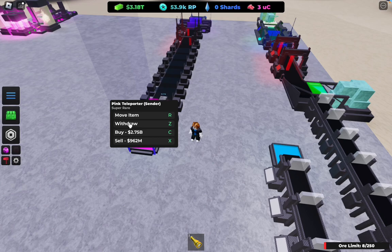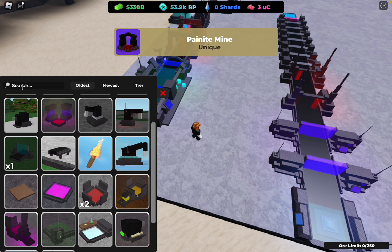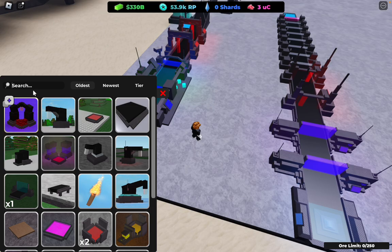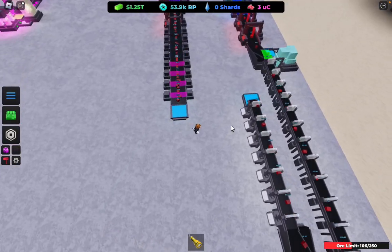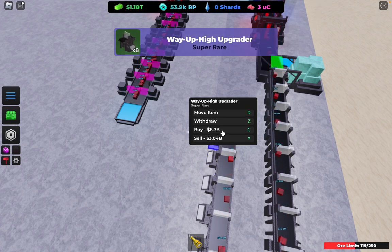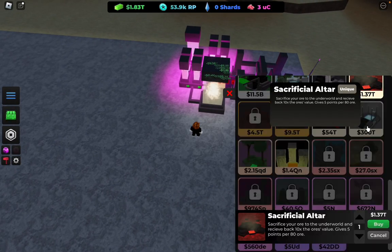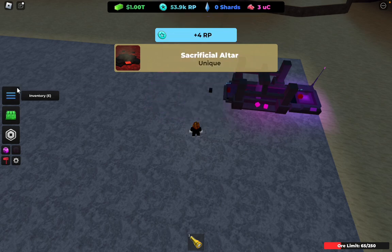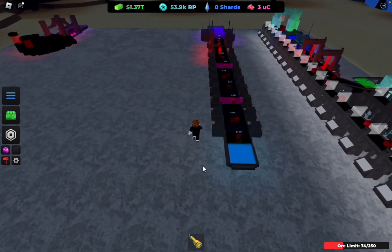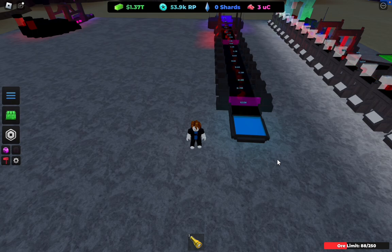Just let the remaining ores go through, then buy this mine for 2.9 trillion. I think we can move our setup back a little bit. Let's also add a bit more way up highs and get the new furnace, which is the Sacrificial Altar. Now you just want to save up for the Cursed Ore Upgrader.